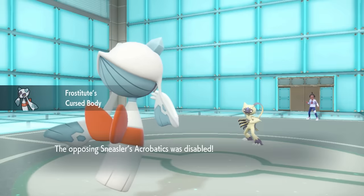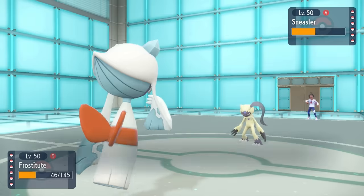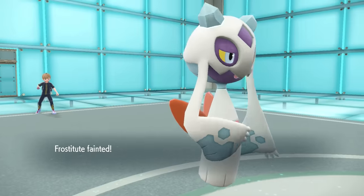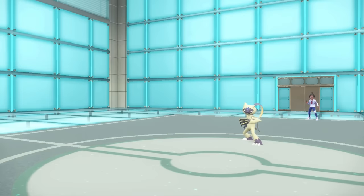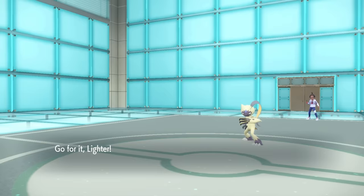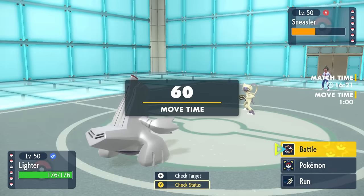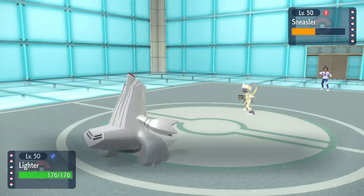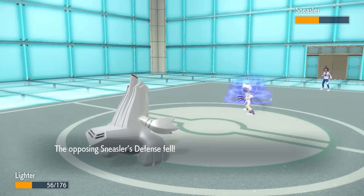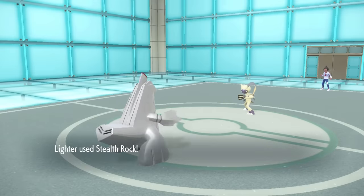They go for Acrobatics on the switch — that does a ton of damage, and I Cursed Body it. They're going to be faster, and I was planning on coming in on something like a Close Combat. It was worth rolling the dice, but instead I end up sacking off Froslass, which is not ideal. We must rebuild — I go into Duraludon. With Eviolite I'm defensive as hell and can set up Stealth Rock. I know Close Combat is a two-hit KO, but I'm playing for the long game. Porygon-Z in the back looks amazing if I can deal with Sneasler, and I have Tentacruel to handle it.